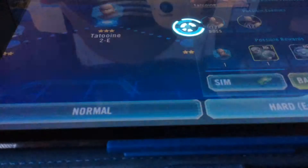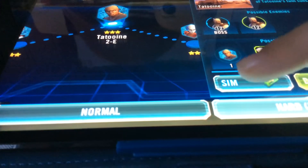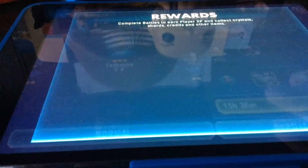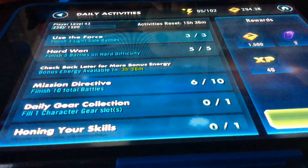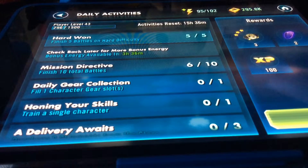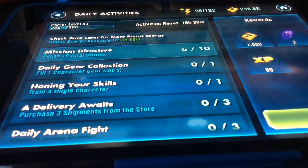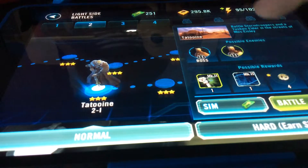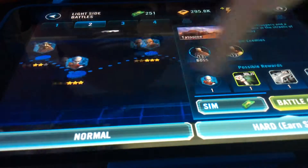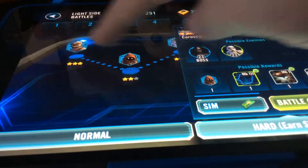Mace Windu — simulate. Mace Windu! I think I have five now. This should be more than five. Now we have three Jedi battles, light side battles, and hard ones. Let's try to get three hard — because this is what I want.